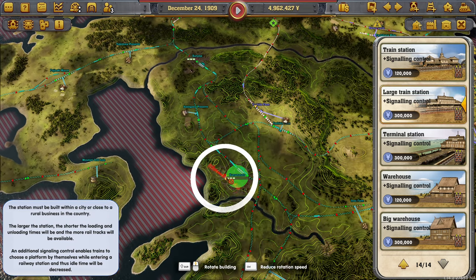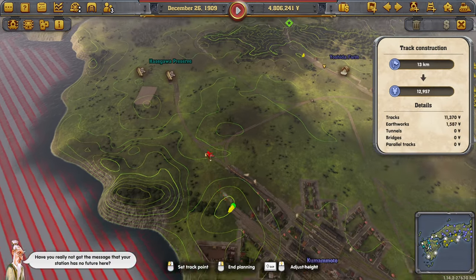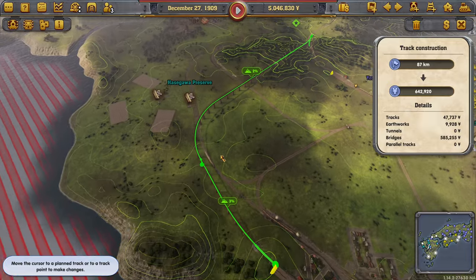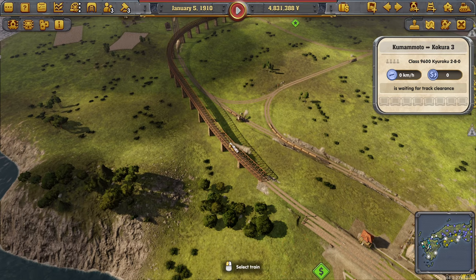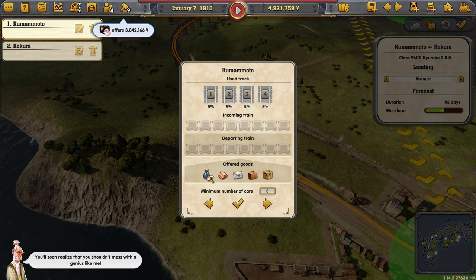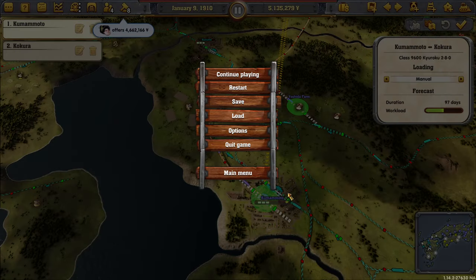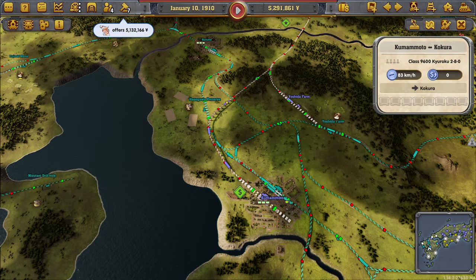Let's do a big train station here then. Try to get you guys to go over here. Are you going empty? Are you going empty? Why?